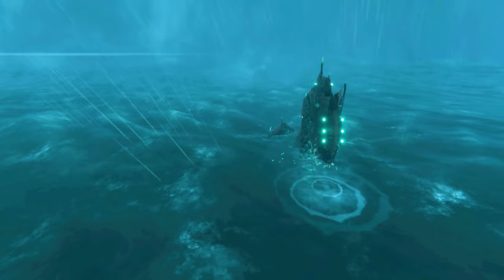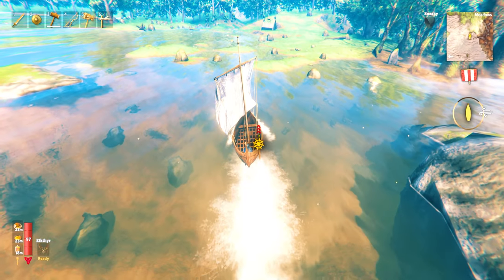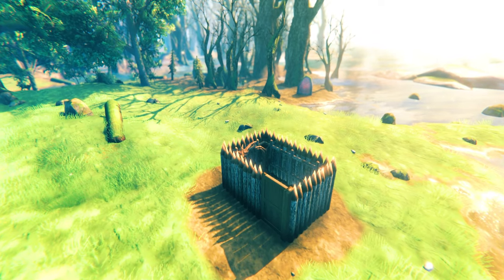Finding a swamp usually requires sailing. Beware of serpents on your way — a full serpent guide video is in the description. Land your boat on a safer biome next to the swamp and set up a protected portal.